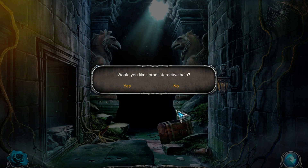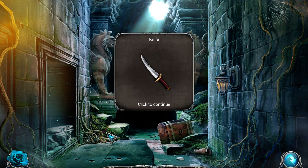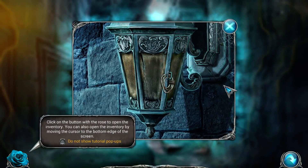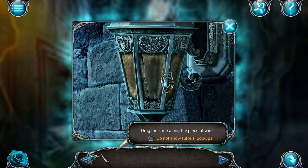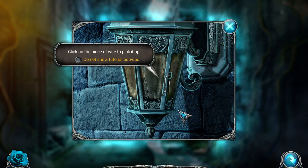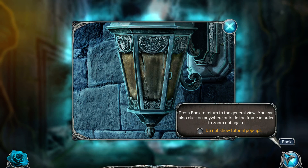Would I like some interactive help? Sure. I was clicking on this and I was not expecting to get hit by an animation of Dracula. Click on the knife to pick it up — do not show tutorial pop-ups. So we've got the knife. Click on the lantern to zoom in. Click on the button with the rows to open the inventory — you can also open the inventory by moving the cursor down. Drag the knife to the piece of wire holding the lantern together. Click on the piece of wire to pick it up — you get a piece of wire. Click the back to return to the general view; you can also click away on the outside of the frame.